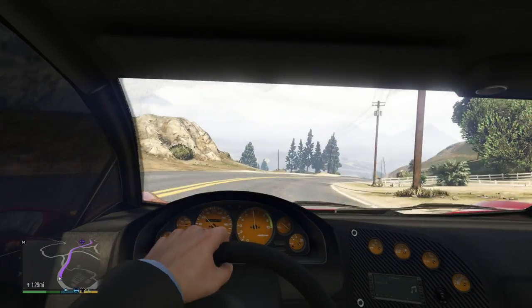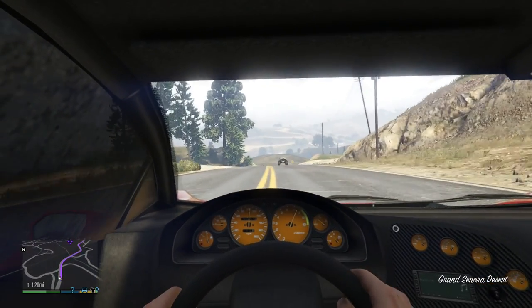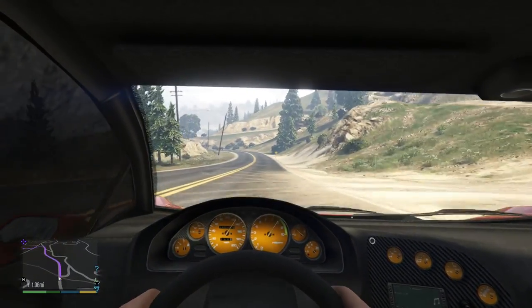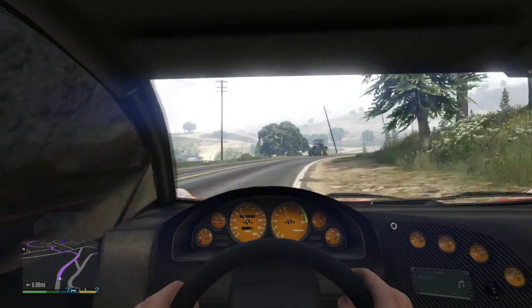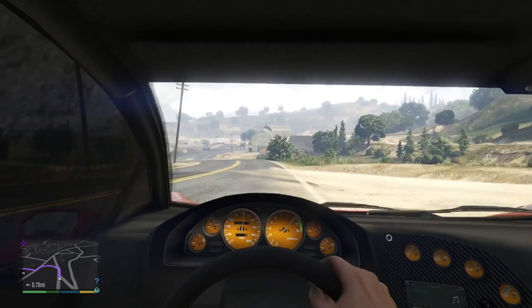The Zentorno is modelled on a Lamborghini and I'm not going to get into an argument over which car this is supposed to be, but I think with this build this is as close as you're going to get to a Lycan Hypersport in GTA 5. Anyway, let me know what you think. I've left all my customisation options in the description so you can go ahead and build your own Lycan. I hope you guys enjoyed the video — thanks for watching and I'll catch you later.